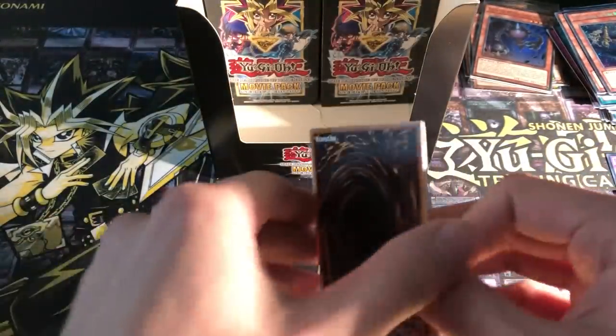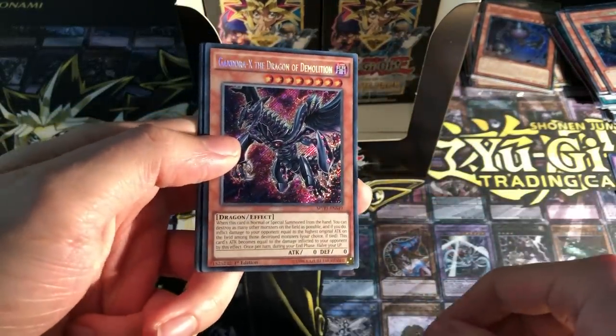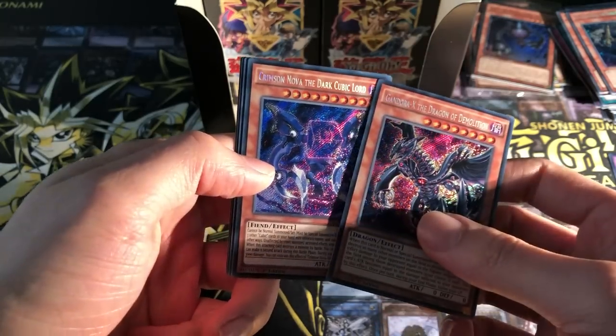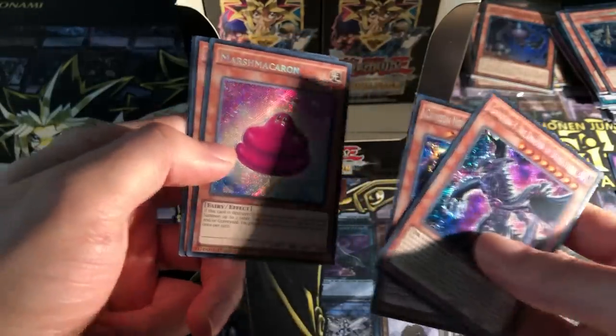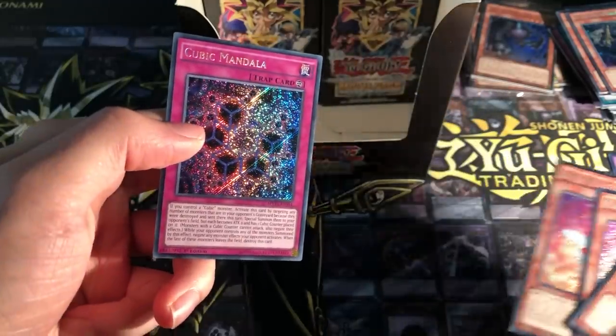It's weird to find that they do a set like this where it's four Secret Rares — it's very unusual. I guess they had to bump up the value of the reprints a little bit. Gondora X the Dragon of Demolition. Crimson Nova the Dark Cubic Lord. Marsh Macaron — that's my first one of that. Berry Magician Girl, nice. And a Cubic Mandala.